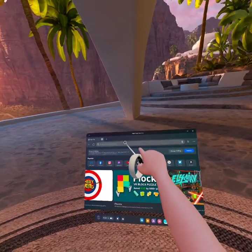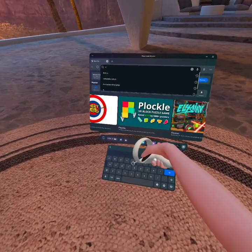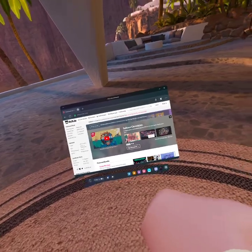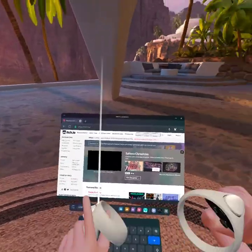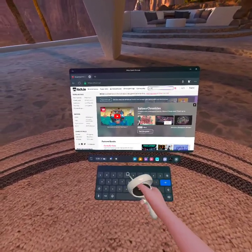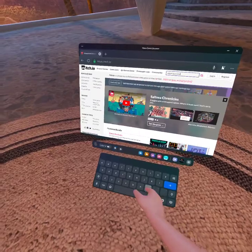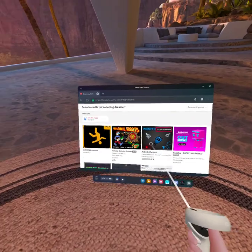Once you get into the MetaQuest browser, you want to click on the search bar and type itch.io. Press the search button and it should immediately put you on the website. If it doesn't, just click on the first link. Once on the website, search up 'robot tag dreamer' — it sounds weird, just bear with me.